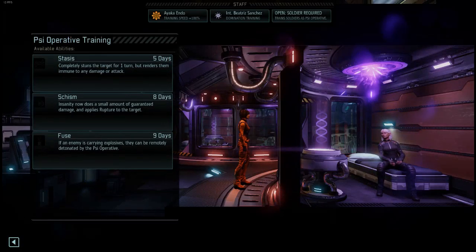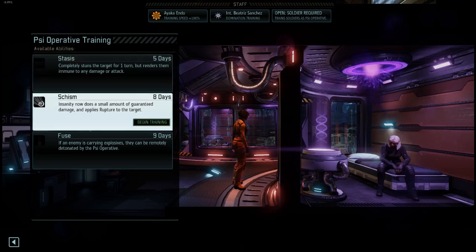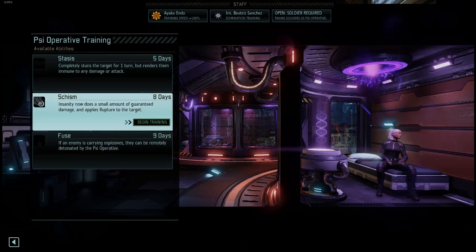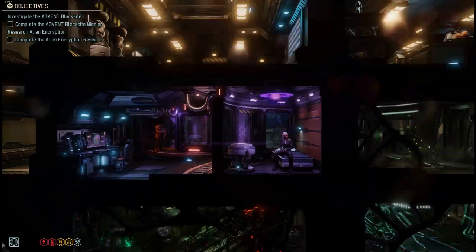Obviously, it's quite difficult to field them, as you have to build up the support and build the sci-lab. Even after you unlock the second slot in the sci-lab, you only have two. So only two psi operatives can train at the same time. You can possibly build a second sci-lab to get more psi operatives, but there's a natural limit to what you can do with them.